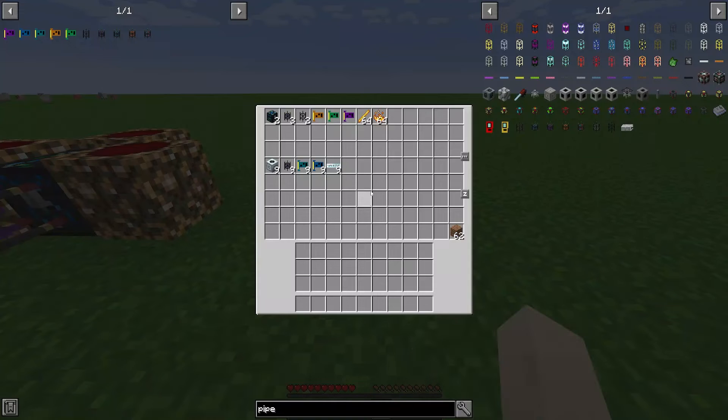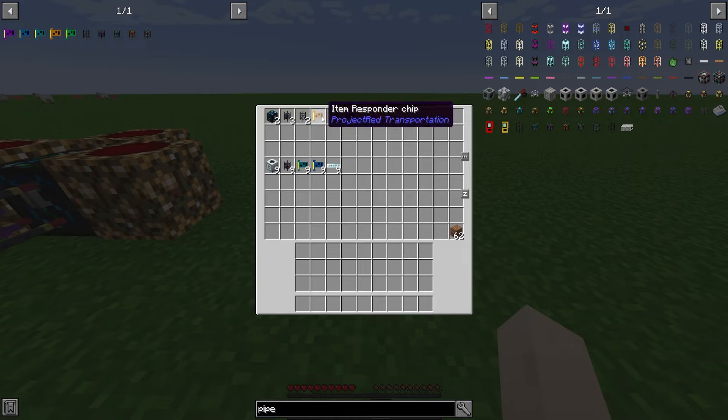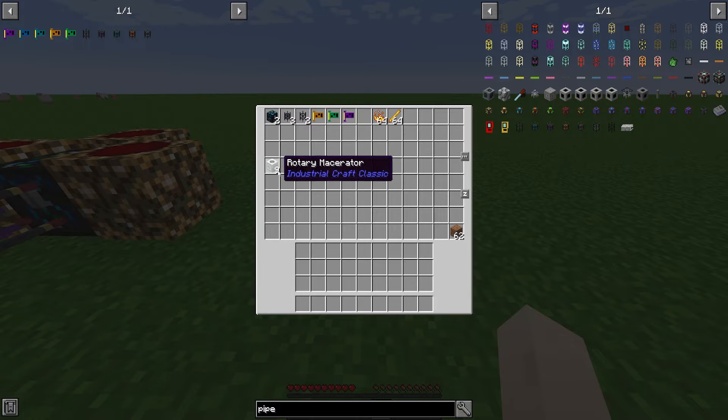Everything needed to build the automatic EMC farm is here. You'll need two energy condensers — I highly recommend at least one being mark 2, because if you use two mark 1 condensers, once it fills with blaze powder it will have nowhere to place the blaze rods and the machine will shut down. You'll also need three routed interface pipes, two item transport pipes, an item responder chip, an overflow responder chip, a broadcaster chip, a stack of blaze rods, and a stack of blaze powder.